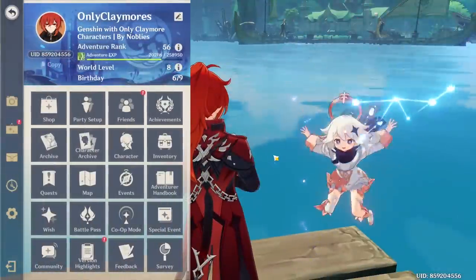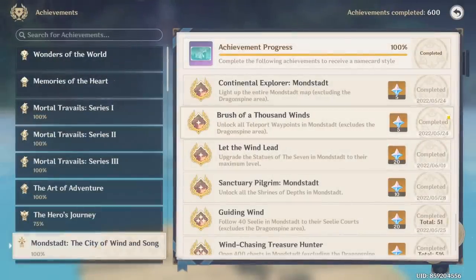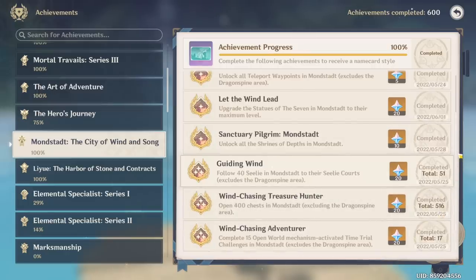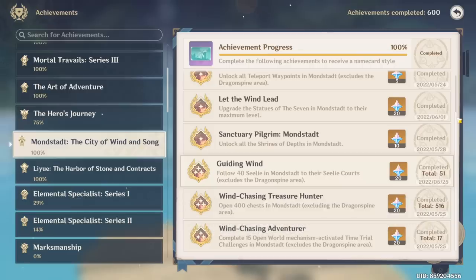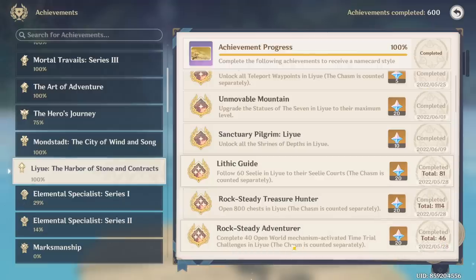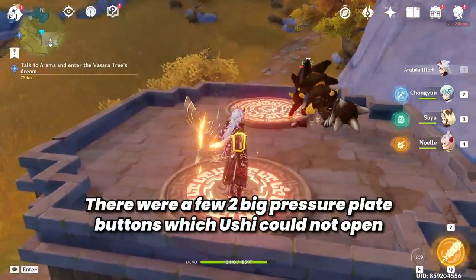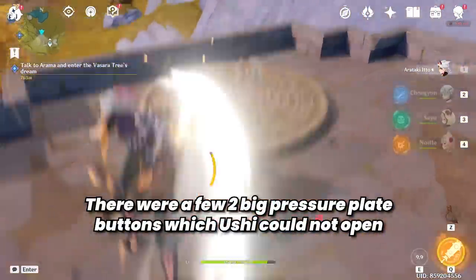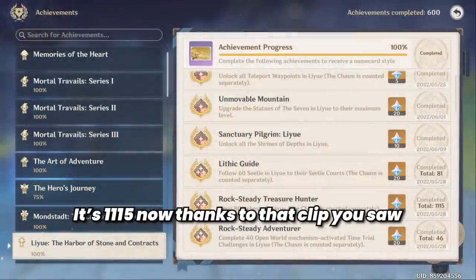Aside from the quests, let's quickly go to the Achievements tab. We're currently AR56. As of this video, we have 600 achievements. For Mondstadt, it's 51, 5, 1, 6, and 17. To my knowledge, I was able to get every single Mondstadt chest — I may have missed a few, but for the most part Claymore's Only had no real issues doing Mondstadt. For Liyue, we have 81, triple 1, 4, and 46. The only chests I'm missing are the big pressure plate chests — Ushi was unable to activate the bigger pressure plates because you need two summons or a Geo Construct. As of this video, we don't have any Geo Constructs that could press on the big buttons.